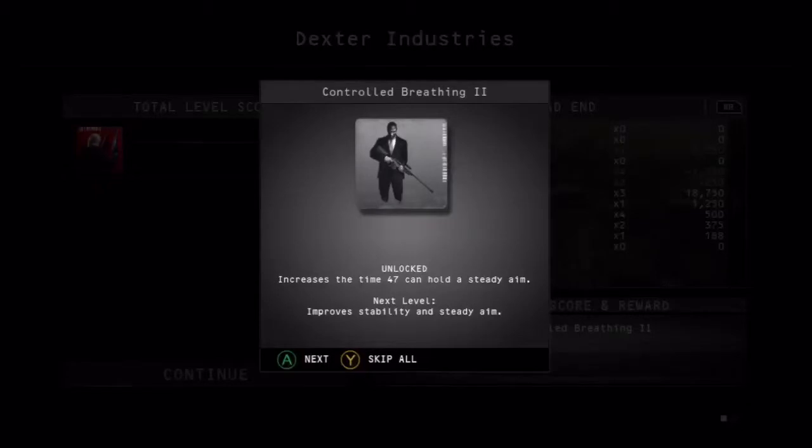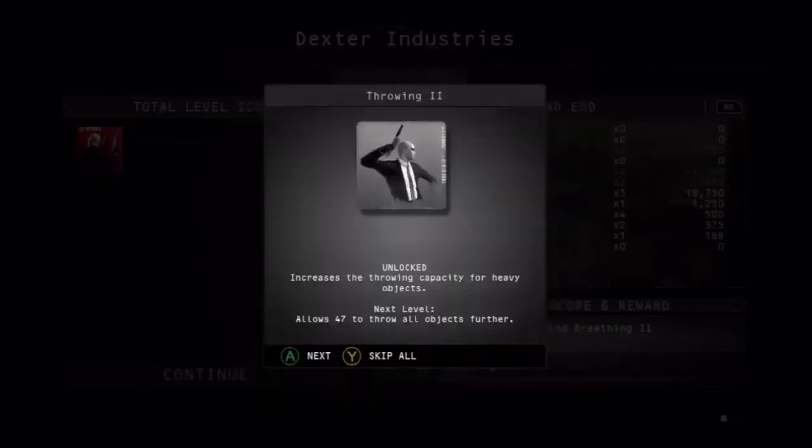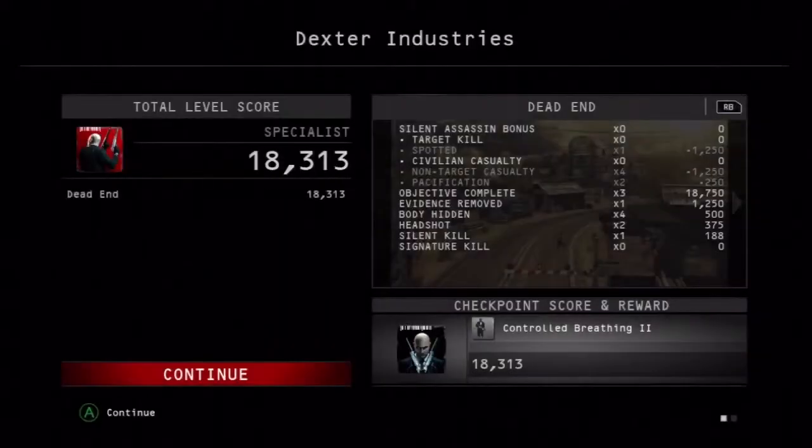Increases the time. 47 can hold us to the aim. Increases running speed by 4% and increases throwing capacity. That was Dexter Industries completed! I thank you all for watching this like 4 minute video — that was crazy, I got caught. My next video shall be out shortly. Peace out.